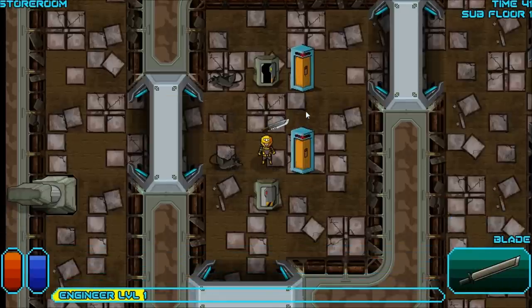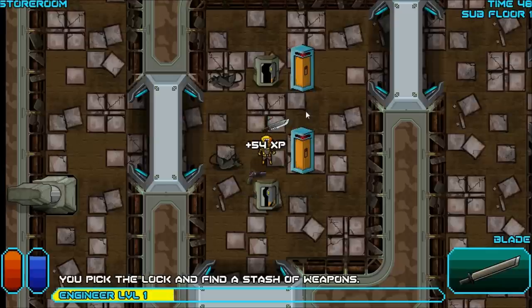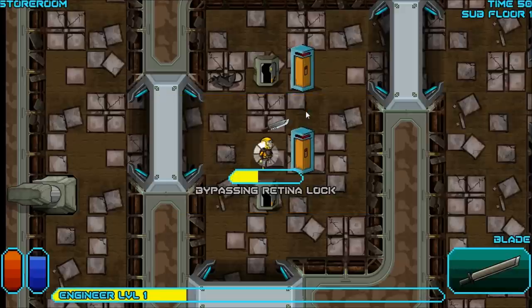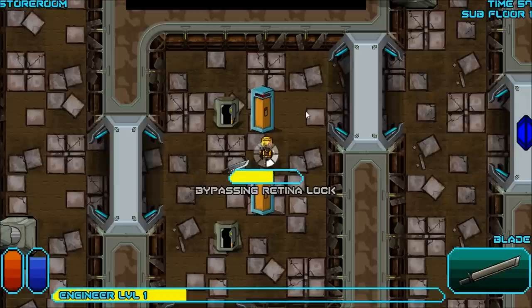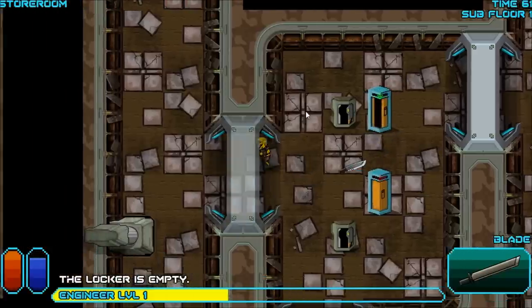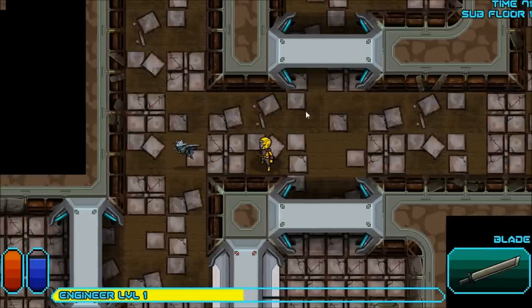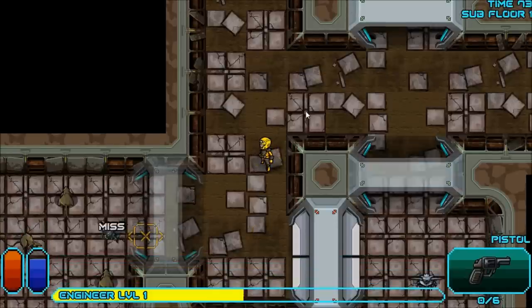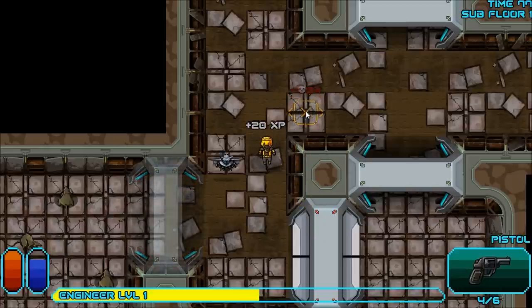I'm going to use the blade on the next enemy I see. Let's open this — could possibly get a good weapon. Pistol and pistol rounds, okay. I broke a lock trying to open it without a lockpick — I'll just use a lockpick. Empty, but I got XP, so that's always nice. Here's a bat — I'm going to use my sword of doom. Sweet. Yeah, you better run. He didn't run fast enough. He came back when he only had a friend. He should not have come back.